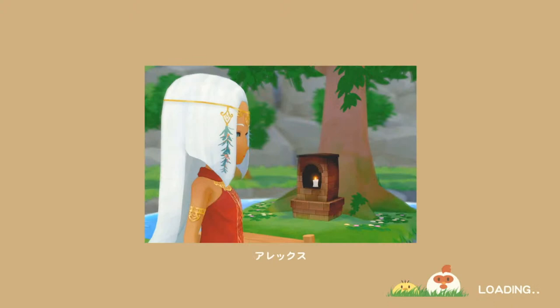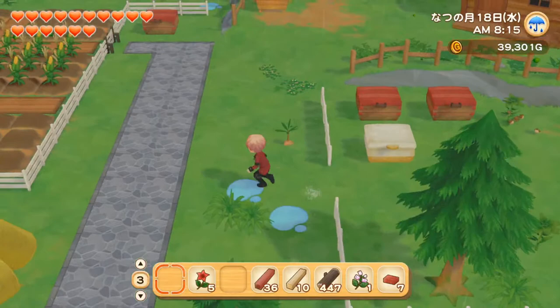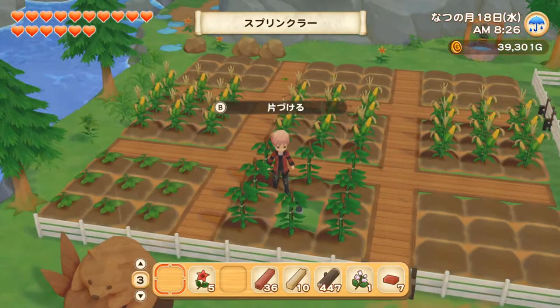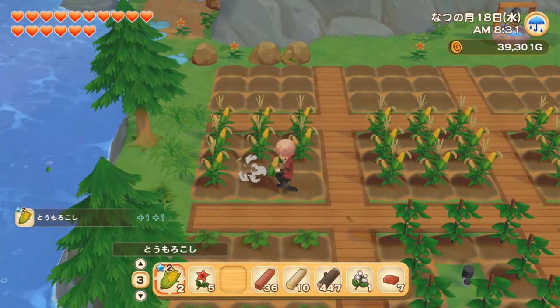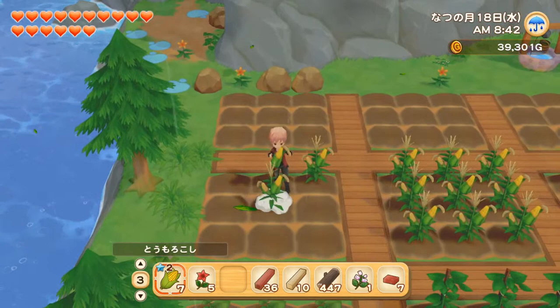I wish I could move the table and everything, but it is what it is for now. There are a few other house upgrades, so hopefully with the next upgrades you can place more stuff. So today we're going to make a lot of progress — there's a lot of things on our plate. It's raining, so I don't have to water my crops. Here is my garden; I picked up a lot of stuff yesterday, so I'll need to buy some seeds. I have my little sprinkler, but since it's raining it's not working right now.